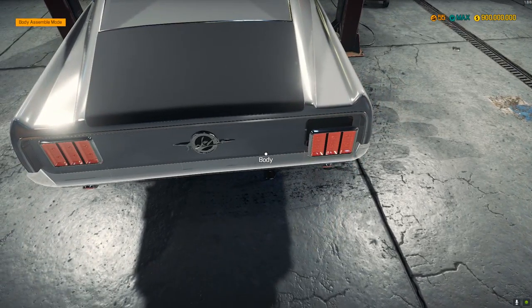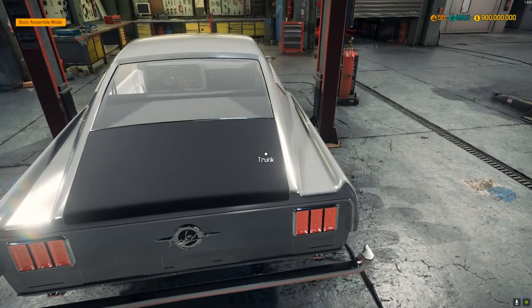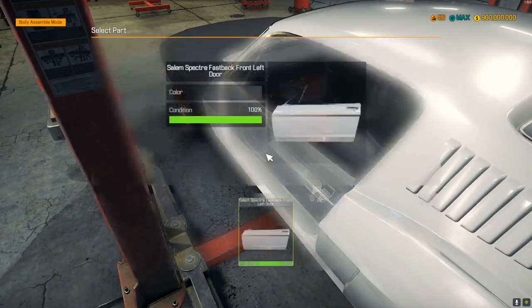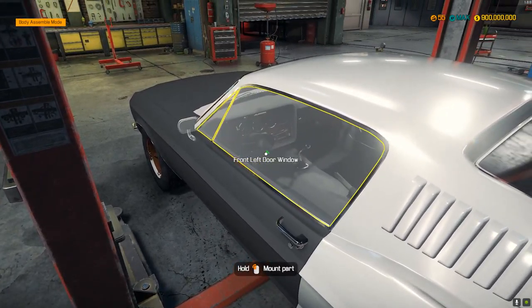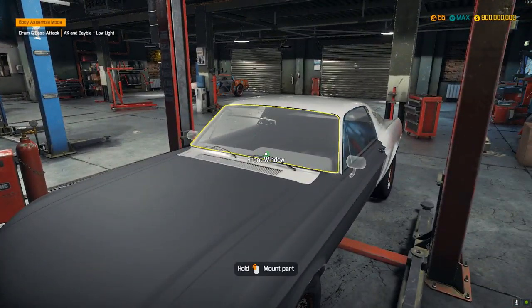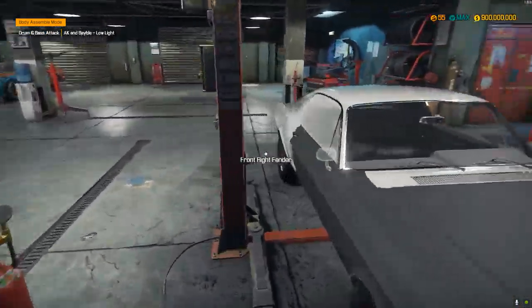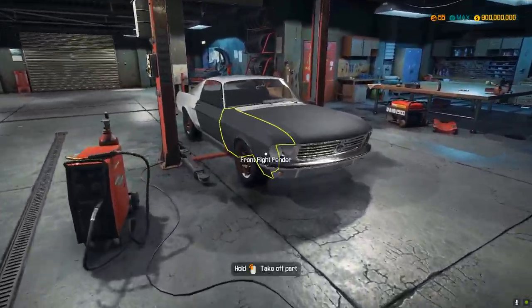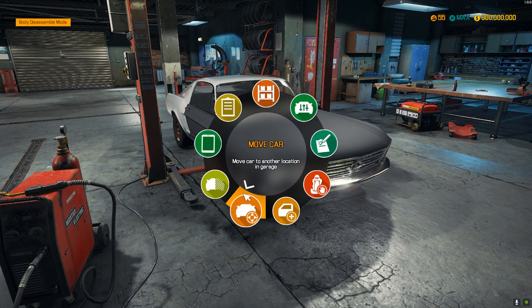We need to put in the rear bumper, then the left door, then the left window, then put in the front window. This car looks really nice already — already prepping these things.